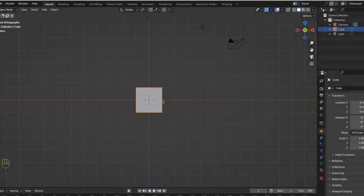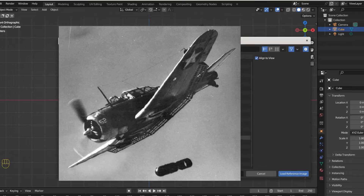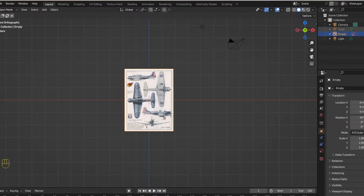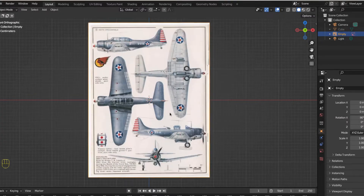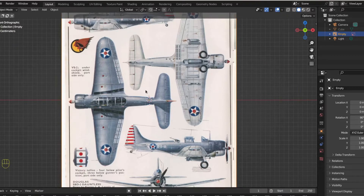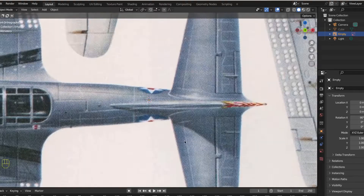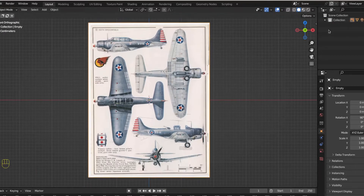First things first, let's add a reference image. Hit Shift+A, then Image Reference, and find the image on your machine and add it. The reference image I'm using is from a technical artist named Keith Broomfield who did great work in the 60s. This is a technical drawing, not a blueprint, so it won't match up perfectly — but I'd rather look at a pretty picture than a soulless blueprint. If you want to use a blueprint, you can go to the minus-blueprints.com.